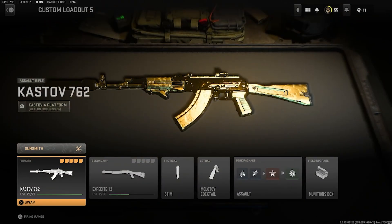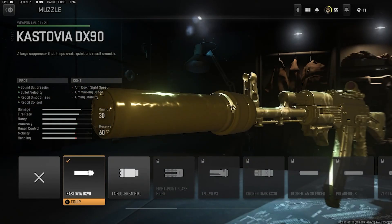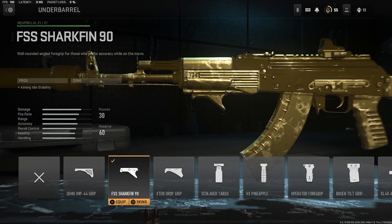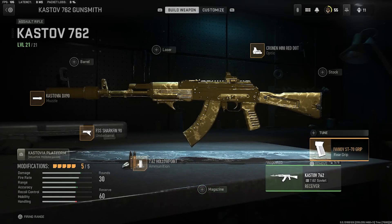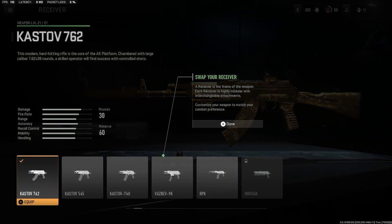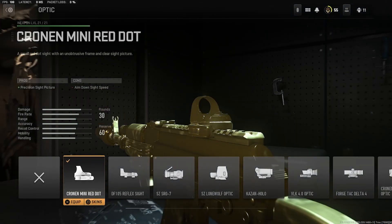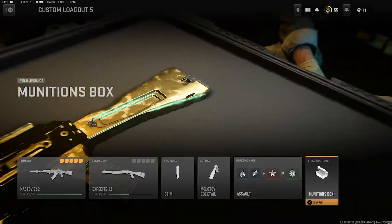Alright, here's the class setup right here. We got the Kastovia DX 90 muzzle. For underbarrel we got the FSS Shark Fin 90. Ammunition we got the Hollow Point. For rear grip we have the Mirror Grip. Then for optic we got the Corona Mini Red Dot. That's my class setup.